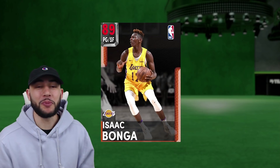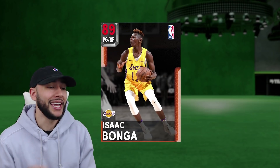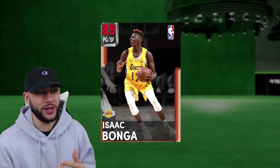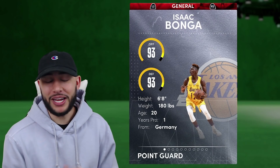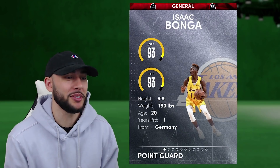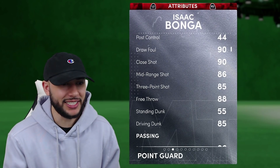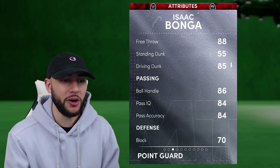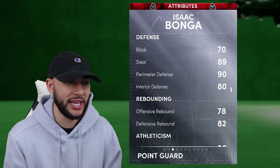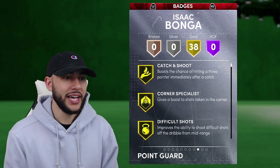Starting at point guard, one of those brand new retro cards that did drop yesterday — the best budget point guard in the game up to this point is this ruby Isaac Bonga from NBA 2K19. This was originally a bronze card, which is kind of funny, but they went ahead and upgraded to a ruby card at 6'8". He's got himself 93 offense, 93 defense, a 92 on drive layup, 86 mid-range, 85 three ball, 85 driving dunk, 86 ball handle. Defensive stats are crazy with 89 steal, 90 perimeter defense, 90 speed, and 90 speed with ball.